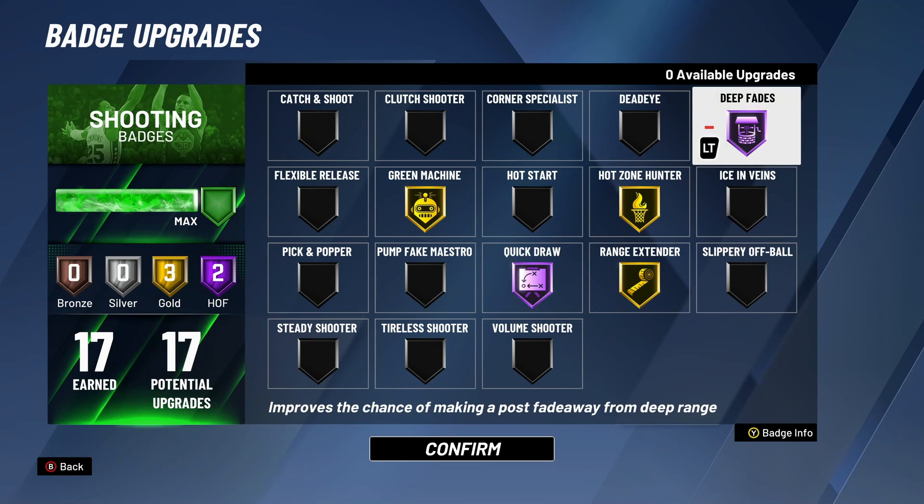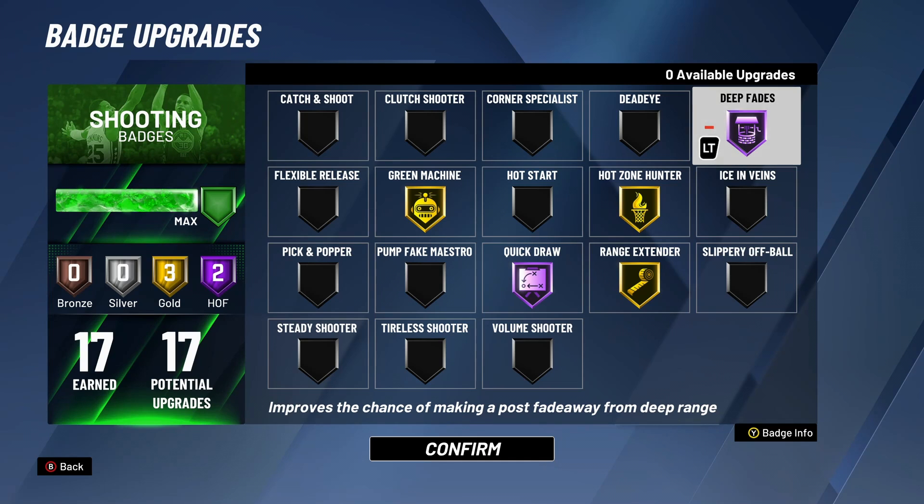The next very important badge is Deep Fades. Some people tell me they don't feel Deep Fades is necessary because they don't take fadeaways from super far out of the paint — it's still necessary. It acts the same way as Range Extender: not only does it help you on those very deep fadeaways, but everything in front of that range improves as well. It's absolutely critical to have Deep Fades on — it's going to make it a lot easier to time your moves wherever you're shooting from.